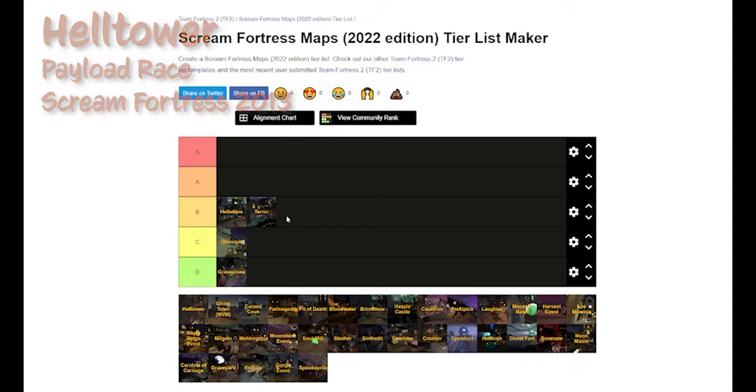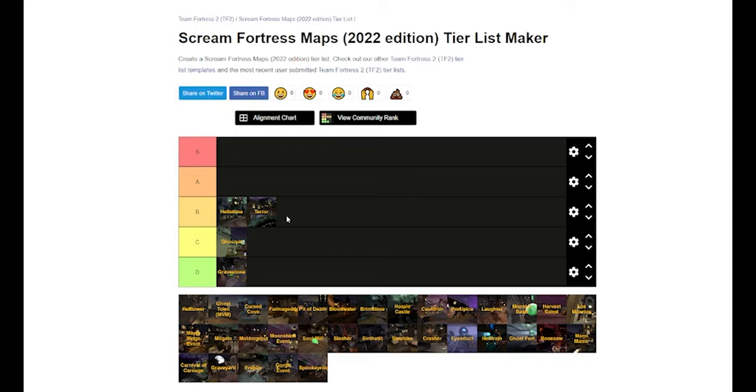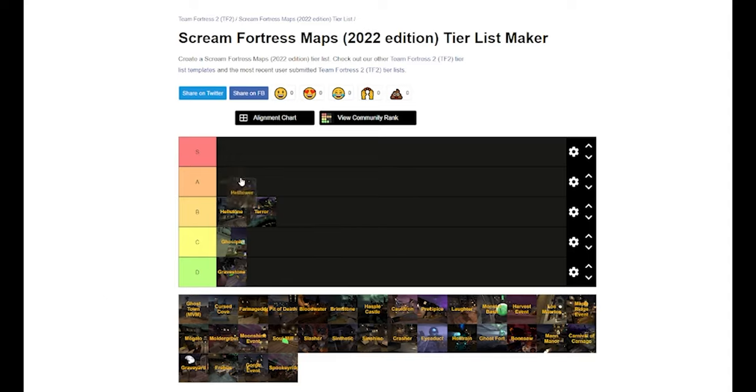Next up is my personal favorite. I remember back in 2013 when we got our Halloween update — it was just so much fun. I didn't have a concept of what High Tower was at the time, having only about 200 hours and zero High Tower experience. I remember playing a lot of Scout, throwing the bat spell at people. I still come back to this map. It's High Tower with Halloween and spells, and the spell aspect really makes it shine. Hell Tower is going to be our first S tier.